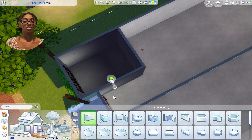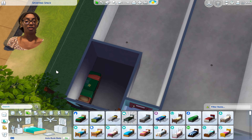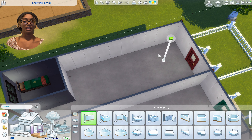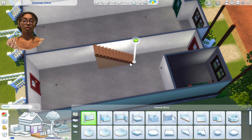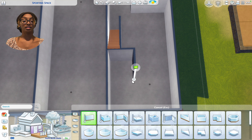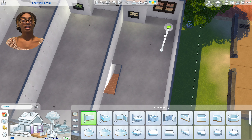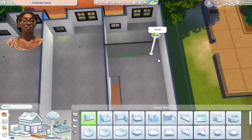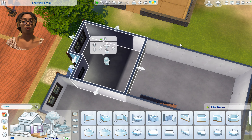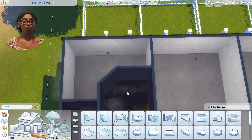I think that's the entire outside done, unless we start working on the back patios — which we could do now. Here is the back; really simple. They have a really small backyard. I might put like gardening pots or something. But let's hurry up and finally move on to the inside.